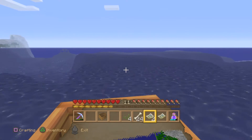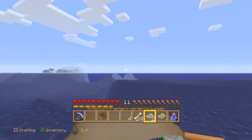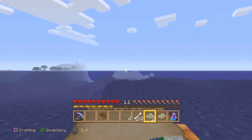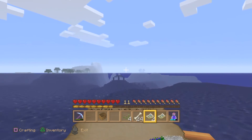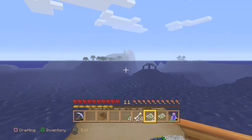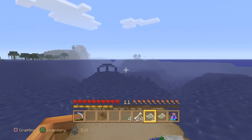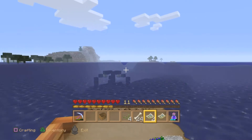Not only did I get a little savannah island stocked with all kinds of great animals — we've got dogs, sheep, pigs, cows, chickens, no bunnies. I wonder if bunnies only generate in certain biomes because they've been far and few between. But anyway, no bunnies — who cares about the bunnies — but look at this ocean monument!